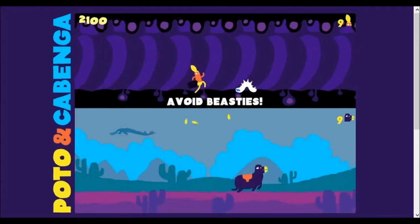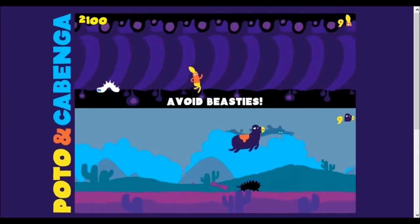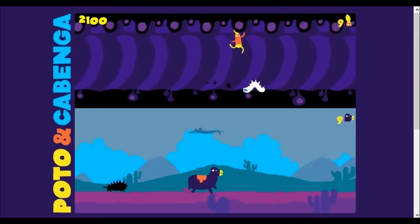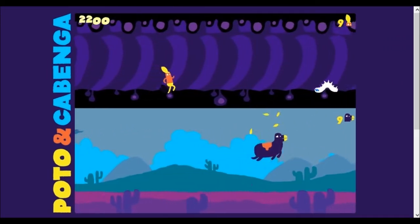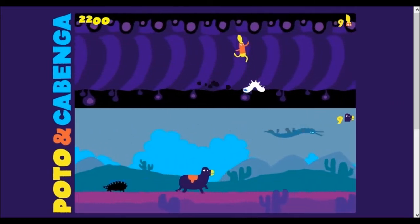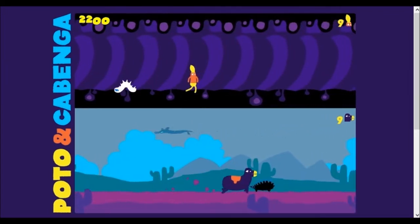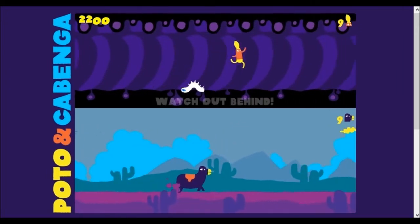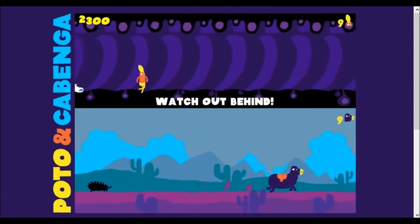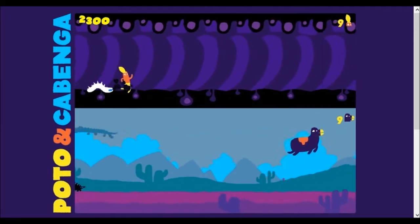I'm not going to talk too much because I want you to hear the music — it actually helps you time when to jump. I'm only using one button for this, by the way — it's the space bar. You should definitely get this game, even just for the music. Here's where it gets really tricky: you have to hold down on the space bar, let it go, then hold it down again.